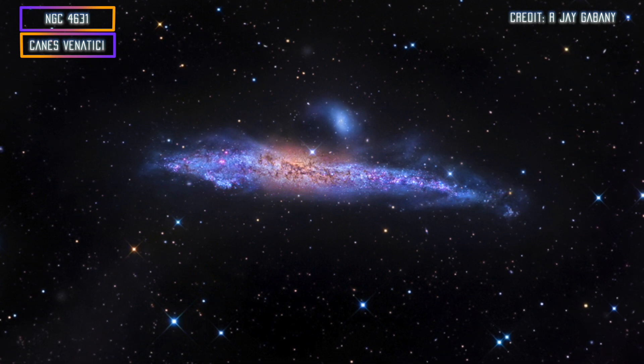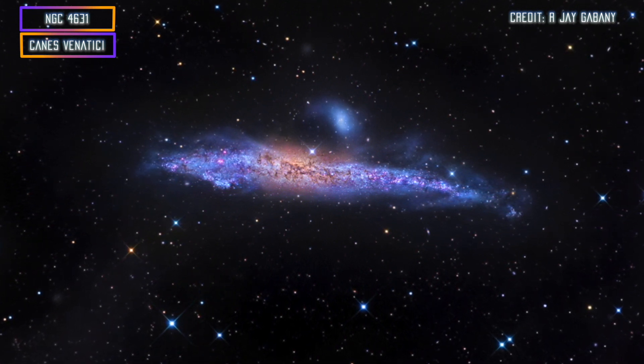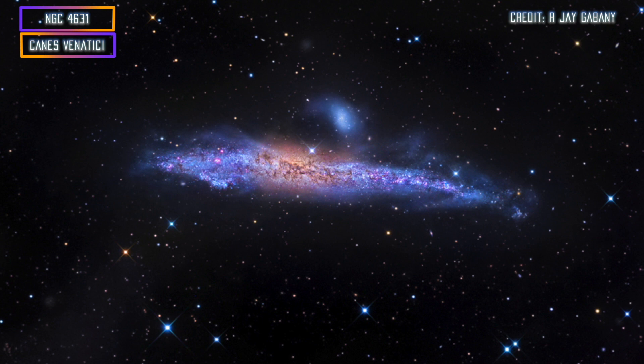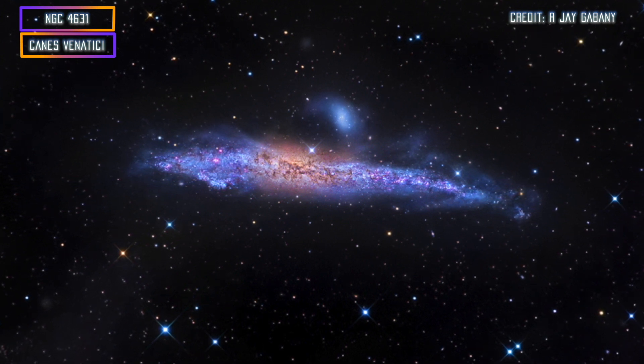The second advanced target is the Whale Galaxy. It's very thin from our point of view — also viewed edge-on — and it has a very strange shape. There's also an orbiting dwarf galaxy, or even two, around it, so it's a bit difficult to capture well. It's about the same difficulty as the Needle Galaxy — both are very thin, pretty faint, and kind of tricky, but totally worth it.